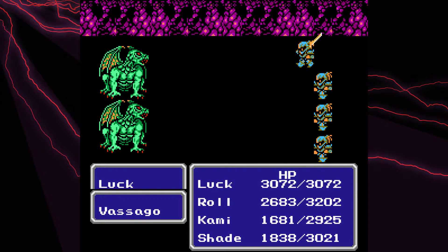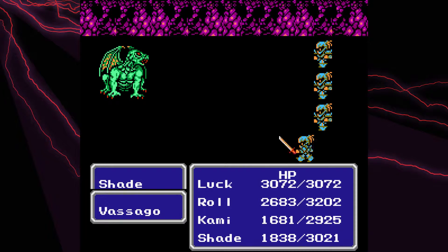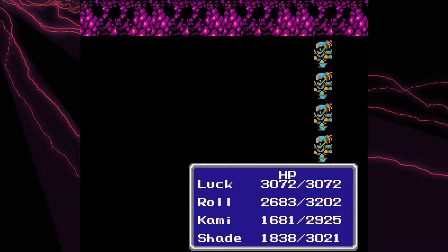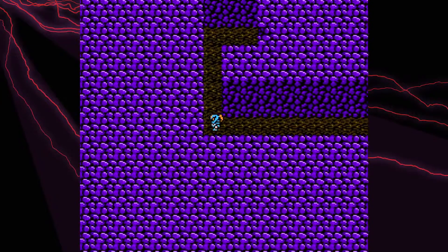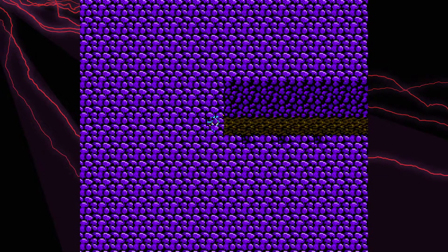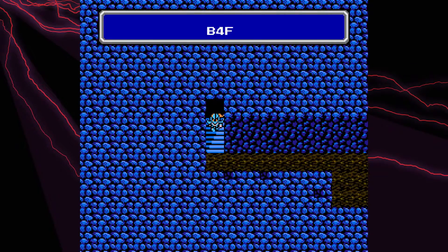We're pretty much about halfway through the Cave of Darkness here. At the bottom is an item that will break those fourth sets of statues that will get us to the quote-unquote last place. Of course, we could enter the last place after we finish this area, or we could head back to Dorga and Un, because they did request that we stop by.